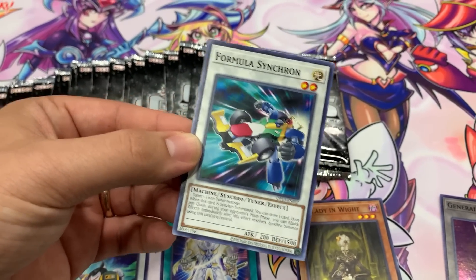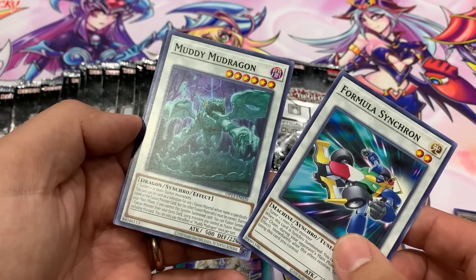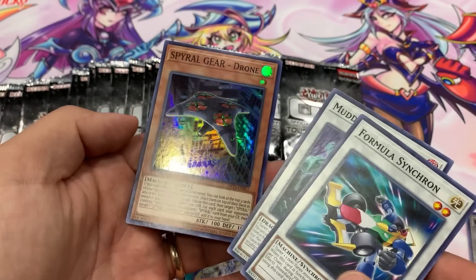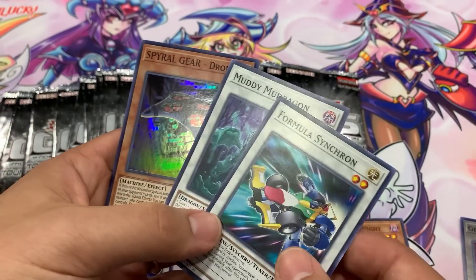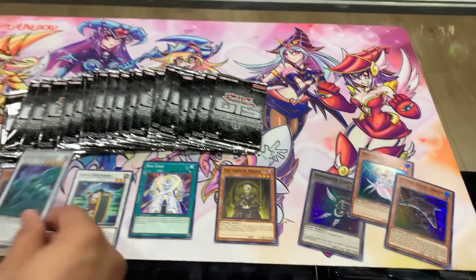Formula Synchron — that was actually really nice. That's going to be your Wombo Combo with Needle Fiber. Muddy Mud Dragon, there you go. Spiral Gear Drone — from what I know, I don't know if the Spirals have been doing as well as they were, but still nice to see some new Spiral rarities here.